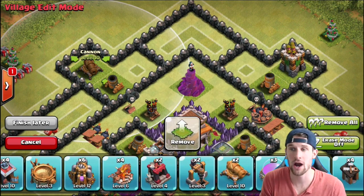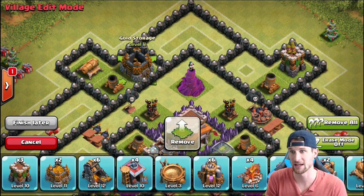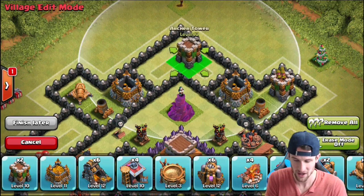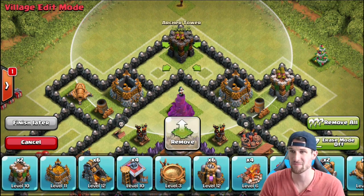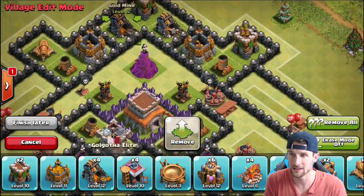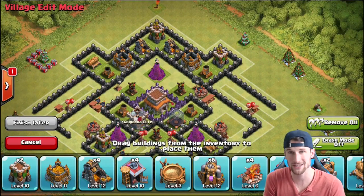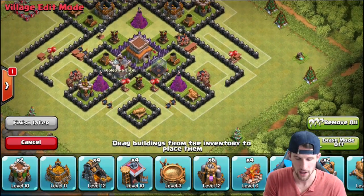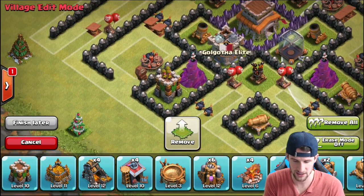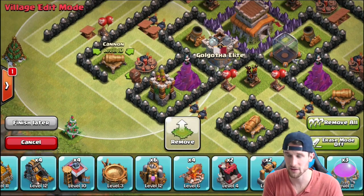I love splash damage — it just completely wrecks people whenever they try to send in their Archers or Barbarians. We're just going to keep throwing our buildings in here. I'm not really too worried about protecting my loot — I do want to protect my gold as much as possible, but it's a little challenging. Since people have been attacking this base they haven't really attacked from the top, so things are staying pretty safe up there. Most people have been attacking from the bottom. We'll bring in this Archer Tower right here.